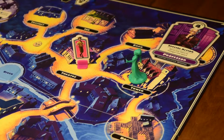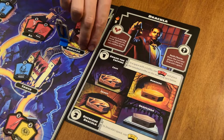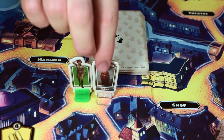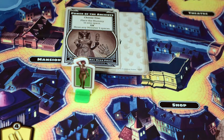On your turn, you may spend your actions to move, pick up items, share items with another hero, work towards defeating a monster, perform your special action, or interact with villagers. Once villagers are delivered safely to their destinations, they reward you with a perk card to aid in your heroic ventures.